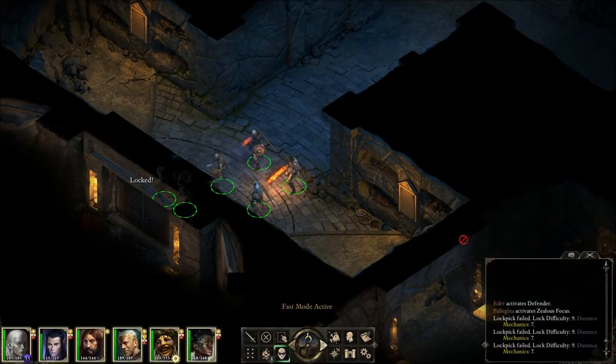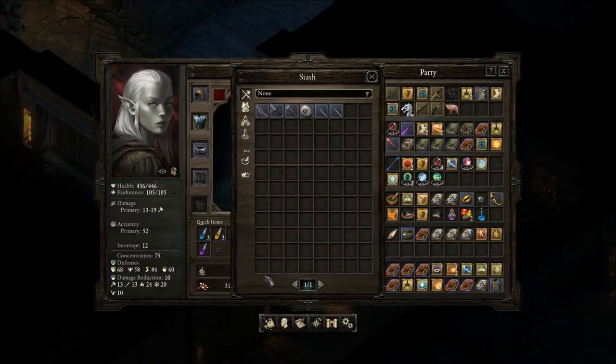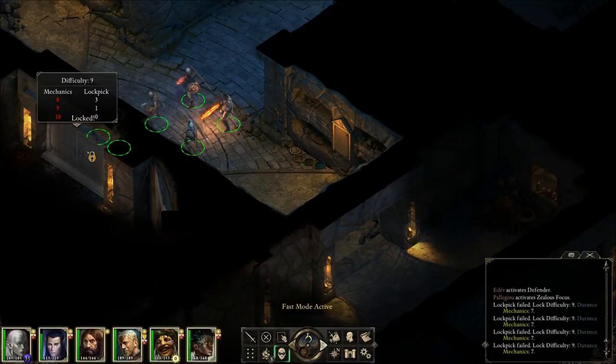Lock difficulty 9 — I can do that. Do we not have any lockpicks or something? They're not really easy to find. We have eight lockpicks. Is that Durant's? Yeah. A simple test. I guess even with the lockpicks it wouldn't work. With eight, he'd need three lockpicks.